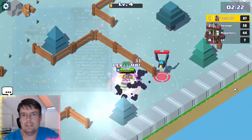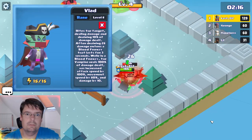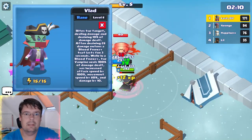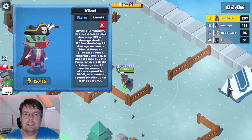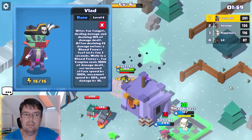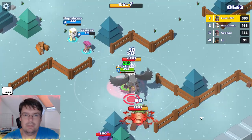His special attack is really an interesting one because you are biting your enemies and you are healing 10% of damage dealt, and after healing 25 damage you enter a blood frenzy mode where you are basically a beast. You heal 100% of damage dealt, your attack speed is increased by 100%, movement speed by 50%, and damage is increased by 10. So basically in this mode you are unstoppable and you can kill everything.